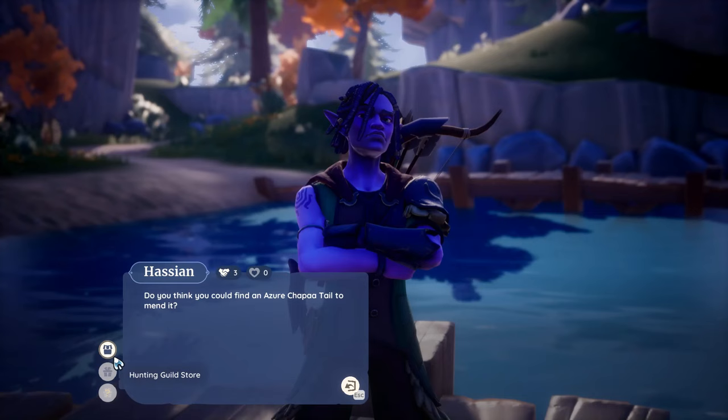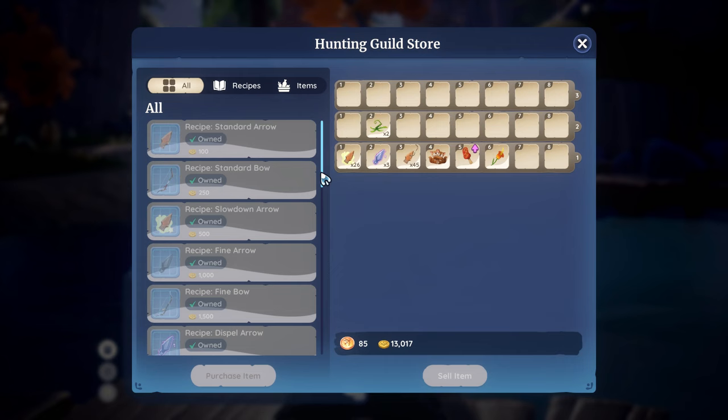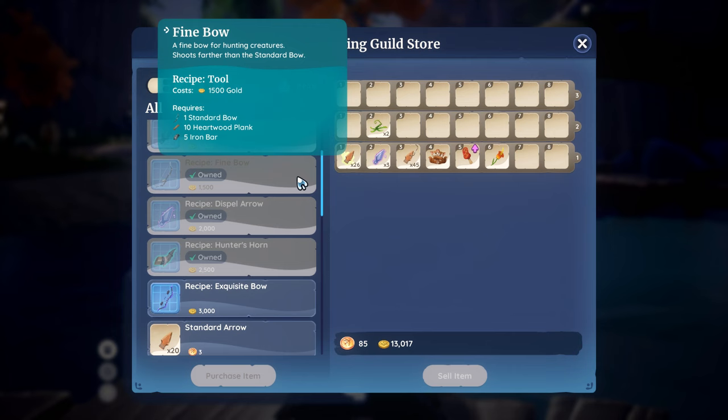Like the other skills, there are shop upgrades that you can purchase and recipes as well. Make sure to read the descriptions on Hassian's shop upgrades, as the arrow and bow upgrades do very different things. The bow upgrades increase how far your bow shoots the arrow, while arrows have variable effects.